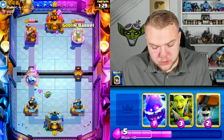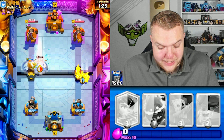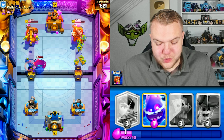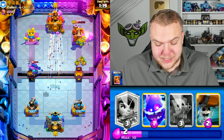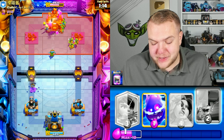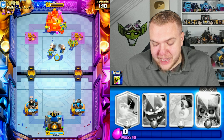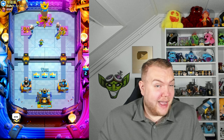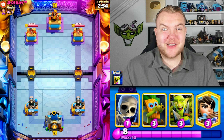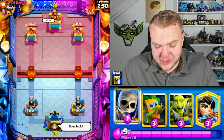He just can't defend it. He knows it and he gives up. Very nice and easy win! See you with game number three. What a contrast compared to game one — against that Pekka graveyard player who was too aggressive. The goblin barrel evolution against cannon here in some situations is just undefendable. After seeing he couldn't handle it, he was out of there.